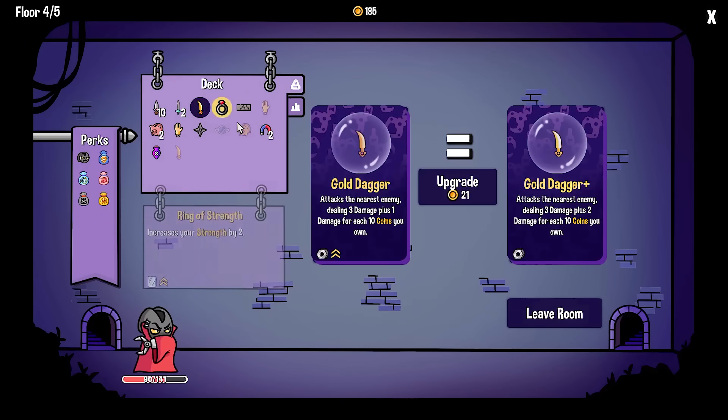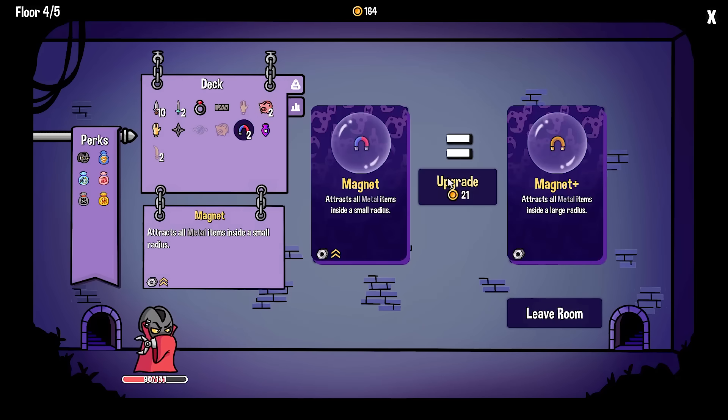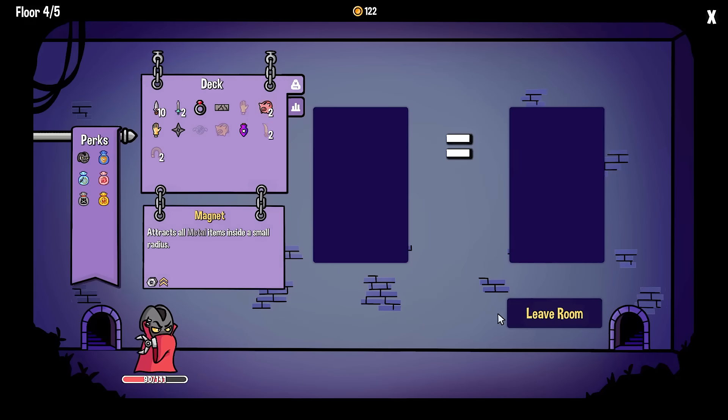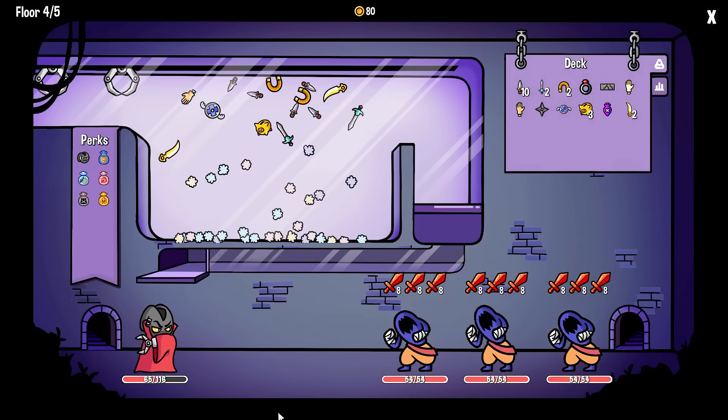Upgrade the magnets - one, two. Upgrade the piggy banks - one, two. This is going to be fun. Leave room - we used up most of our money, but things just got stupid for us.